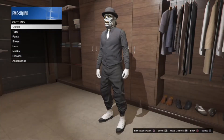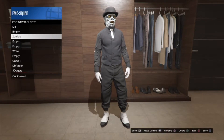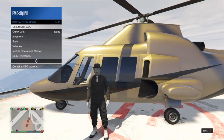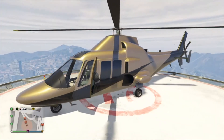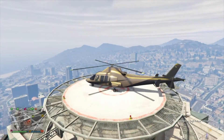Save this as an outfit. For the next part of the glitch, you're going to need a helicopter. Once you find a helicopter, equip an outfit that has a duffel bag. Then fly high enough so you can jump out and pull out your parachute.